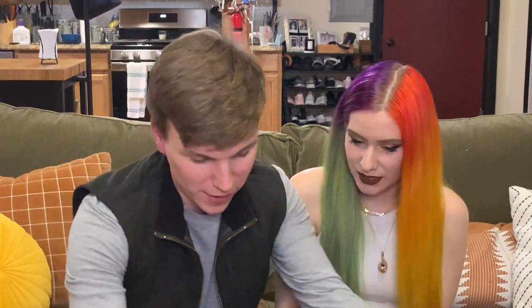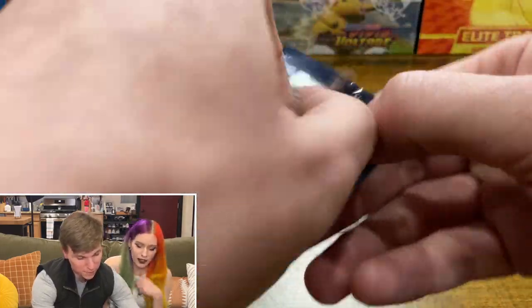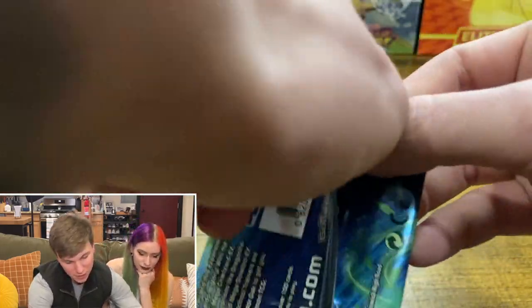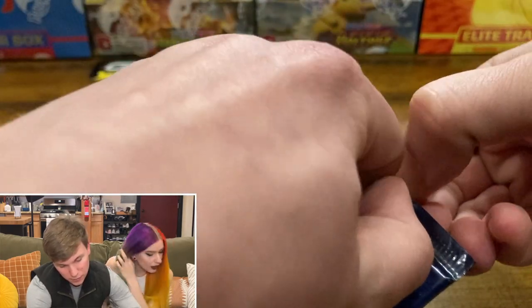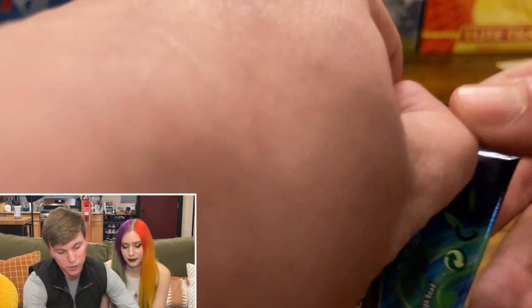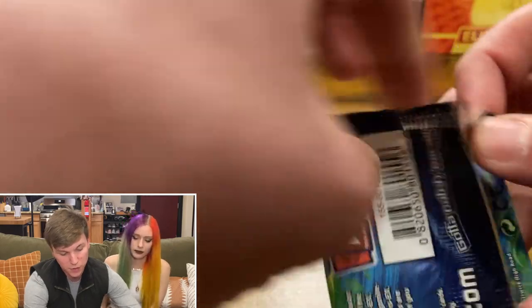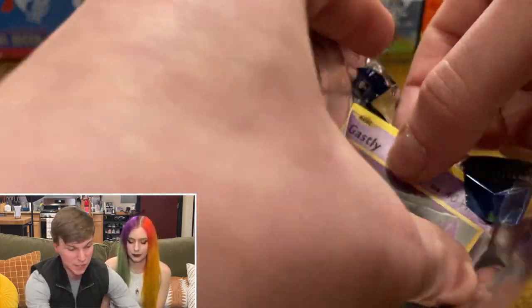We're going to end it on an Evolutions pack. The last time we got an Evolutions we got the Mega Venusaur. Don't know if we're going to get that lucky again, but here we go. We got the Venusaur Evolutions pack art. We haven't gotten really any hits in this, but just the Mewtwo and Mew Tag Team GX card itself is probably one of my favorite promo cards I've ever seen in my life, so I was super psyched to get the tin for that reason.